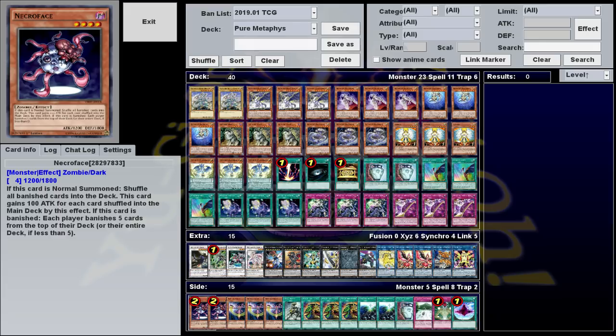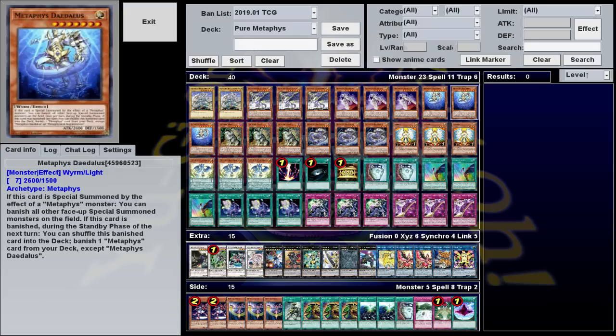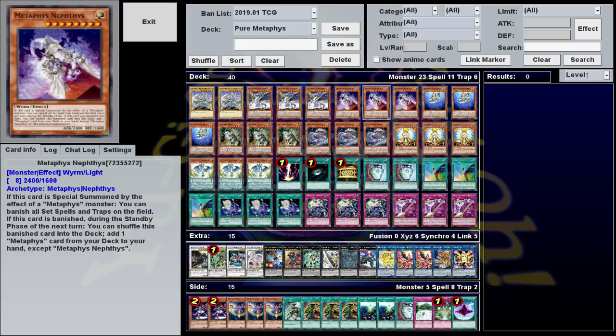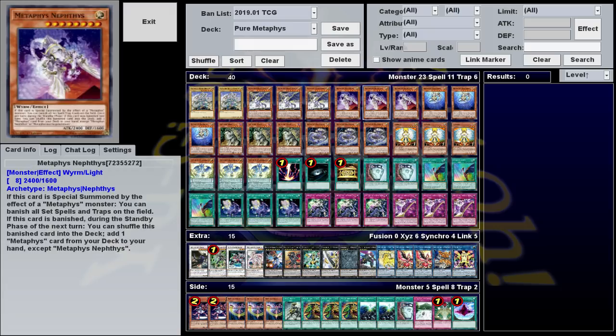To understand how this works, you must first understand the Metaphys themselves. There are three key monsters in this archetype: Tyrant Dragon, Nephthys, and Daedalus, which all share a common bit of effect text that states: if this card is banished, during the standby phase of the next turn, shuffle this banished card into the deck and do a thing. In Tyrant Dragon's case, that thing is summon a Metaphys from your hand. Nephthys searches any Metaphys card except itself, and Daedalus will banish any Metaphys card from your deck except itself. Nephthys is the most useful, because it searches the entire archetype.